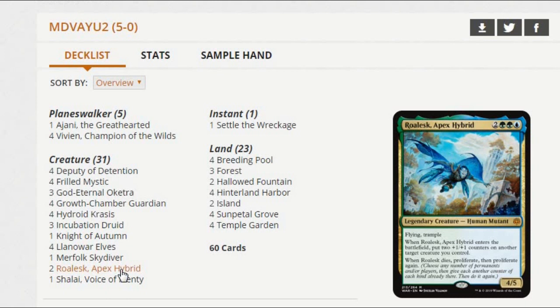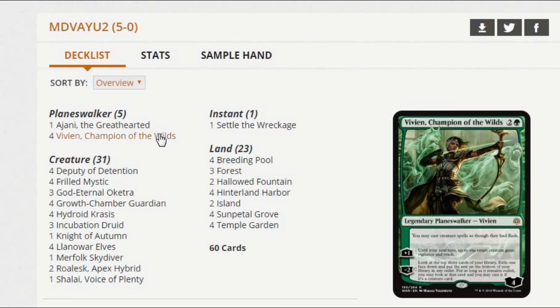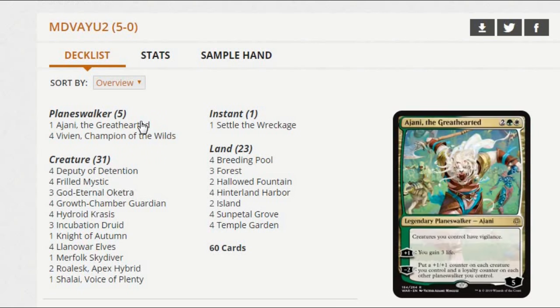Roalesk's ability to immediately adapt an Incubation Druid or Growth Chamber Guardian — go get another one, or immediately tap Incubation Druid for three mana after you play Roalesk — those are both really good plays. It also just makes Frilled Mystics and Deputy of Detentions bigger, putting Deputy of Detention out of Lightning Strike range, which is a good thing to do right now. Proliferate again is just going to really protect your Vivians when Roalesk dies and get your Ajanis to even more value. Ajani, Adversary of Tyrants — another reason to play white. Creatures having Vigilance is a little bit better than it looks in this format. Ajani is going to be a great play against any aggro deck — gains you incremental life, allows you to attack in consequence-free, and anthems all your creatures a couple of turns while also protecting Vivian by putting more loyalty on it, allowing it to minus two more often.